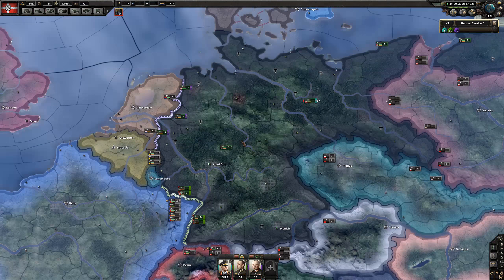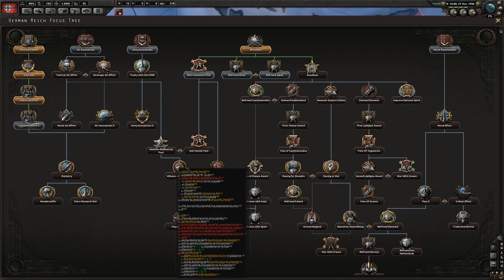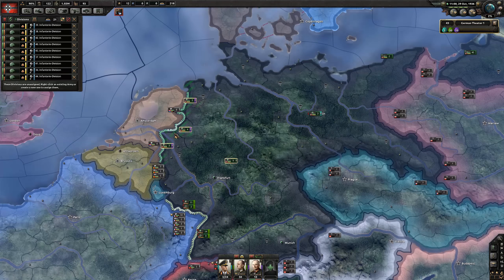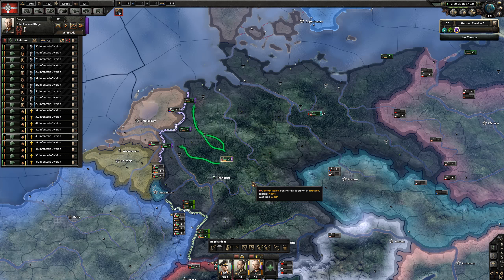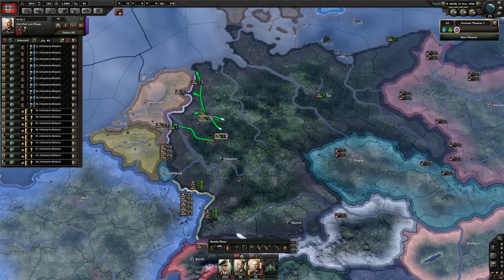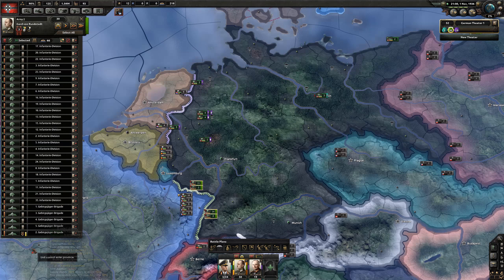The reason we're deploying these guys early is we need to start trying to get Austria and Czechoslovakia. I just need troops on the ground, so it doesn't matter they're not fully trained - I just need them there. These 9 divisions we're going to attach to the Netherlands division and I'll send the extra one over there when he's ready to go.